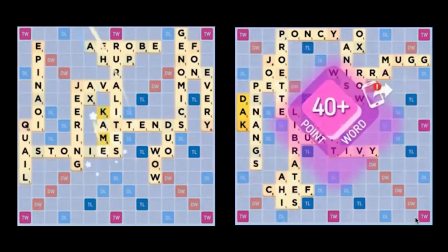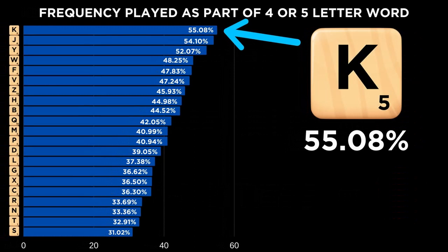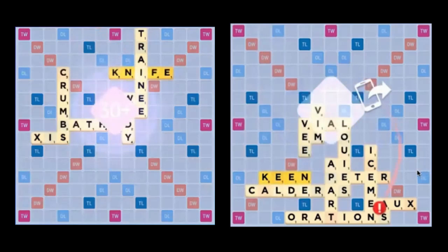So if the K is hard to use in longer words and hard to use in shorter words, that must mean the K is most effective in intermediate length words, right? Sure enough, when a top-notch Scrabble AI played itself thousands of times, it played the K as part of a four or five letter word 55% of the time, the most of any tile. More so than any other letter, learning the four and five letter words containing a K will position you very well to use it effectively.